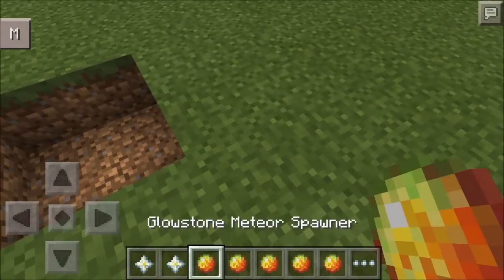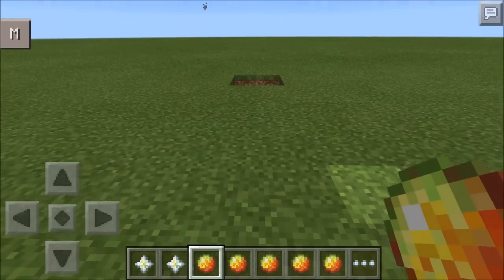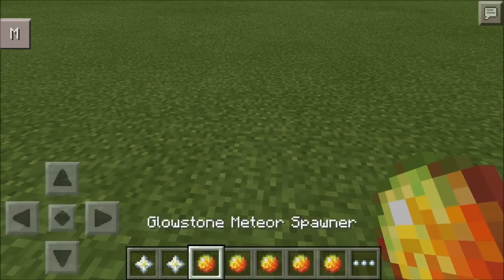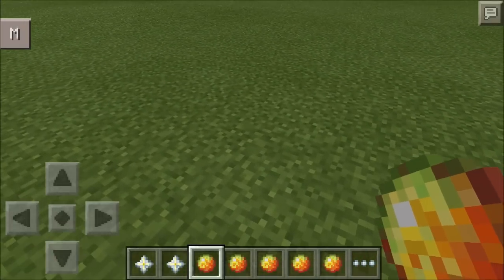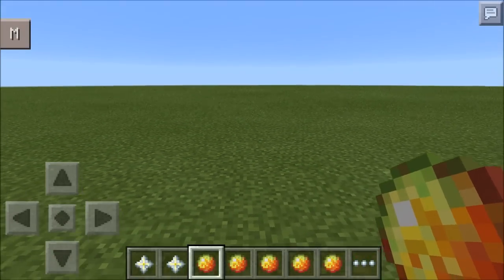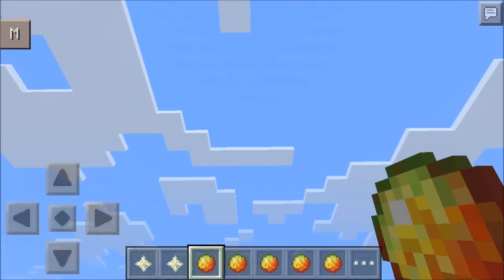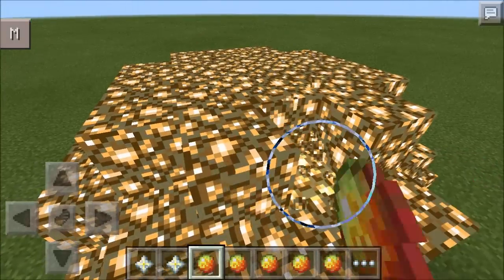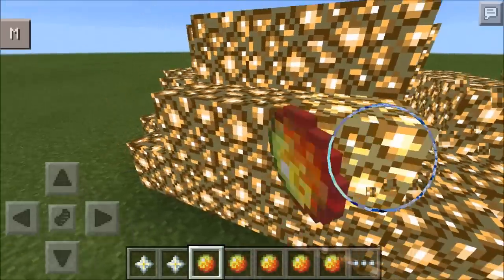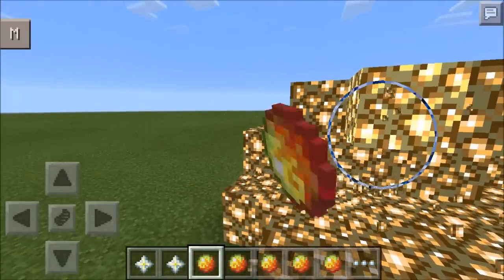Do not keep clicking your world with these items because you will lag and possibly crash your Minecraft. Just click it once on the floor and wait five to six seconds. The glowstone meteor has appeared - these can randomly fall anywhere if you use the command, which is in the forums.